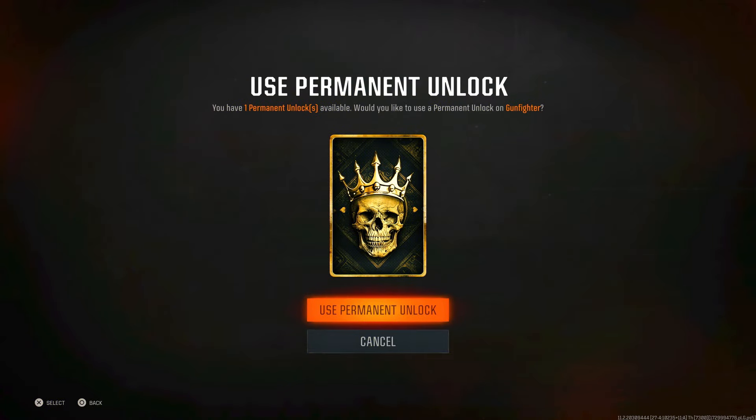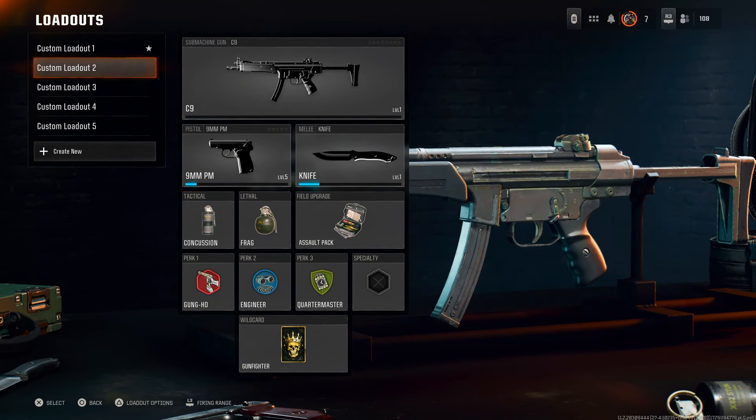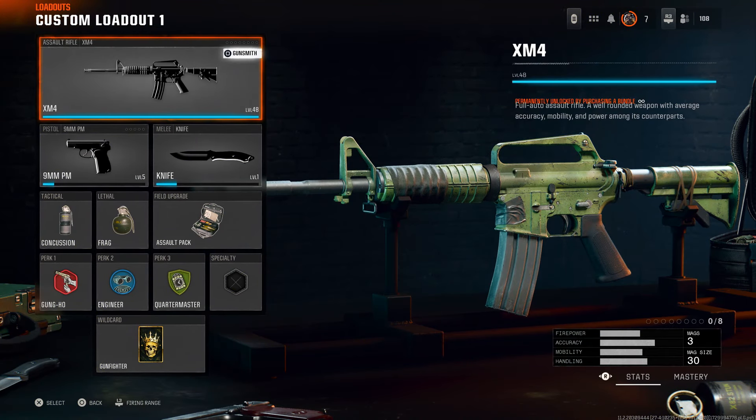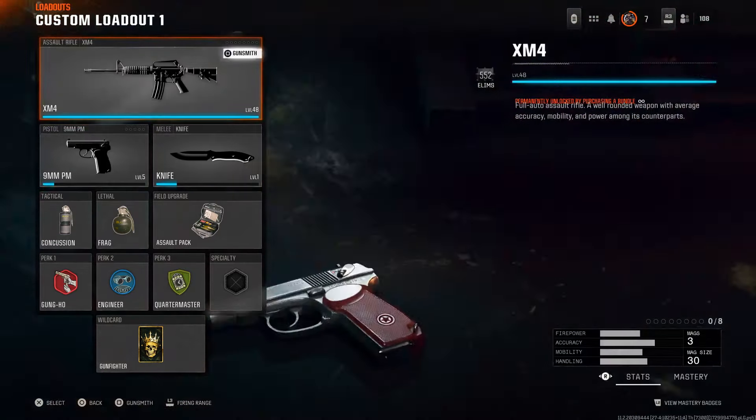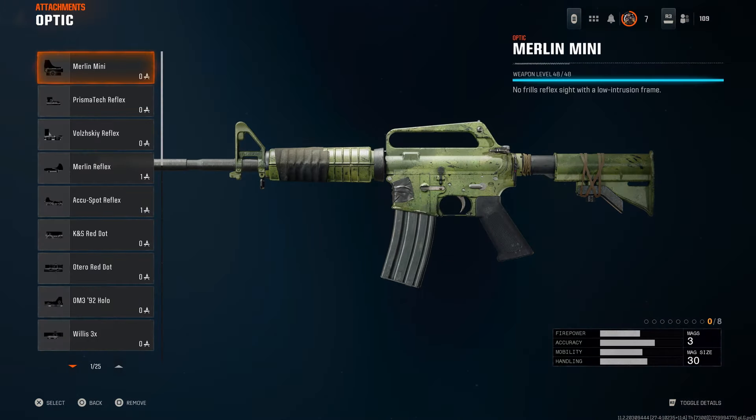To start this off, you need to have the wildcard Gunfighter. You can use your permanent unlock on this if you have prestige to get it quickly, or just don't prestige yet — that was the mistake I made. You're also going to need Overkill as well, so just make sure you're a high enough level to do this glitch.